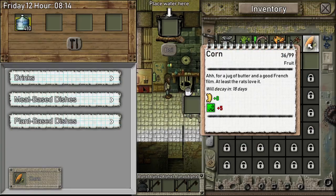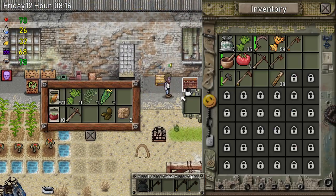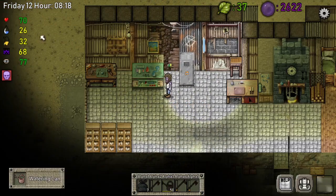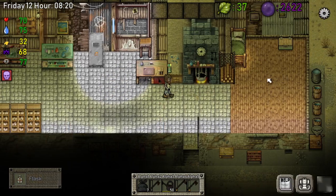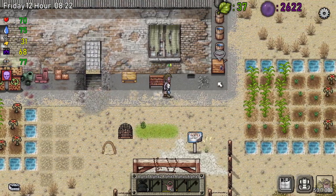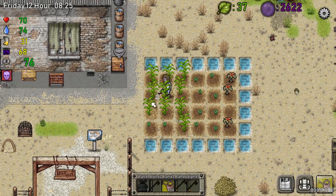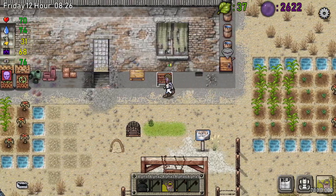I actually got a lot of corn that is going to spoil in 18 days — let's not allow that. Those are growing — I need to get my watering can right here. Let's water this corn that I really don't want to water, but I have to — otherwise it will die.